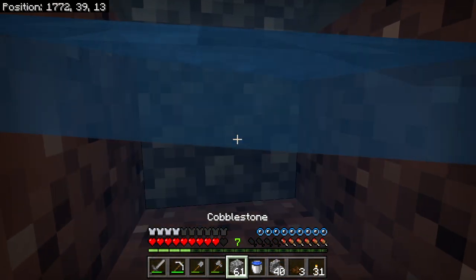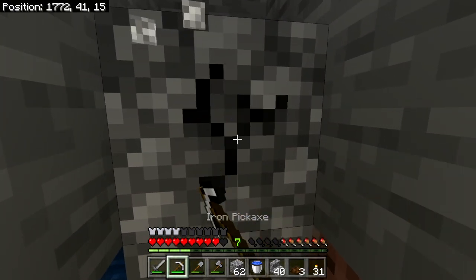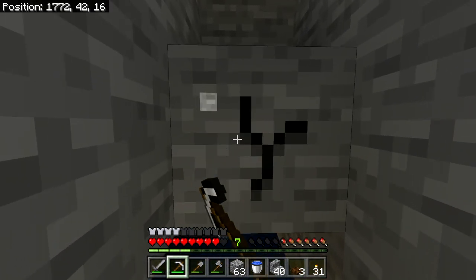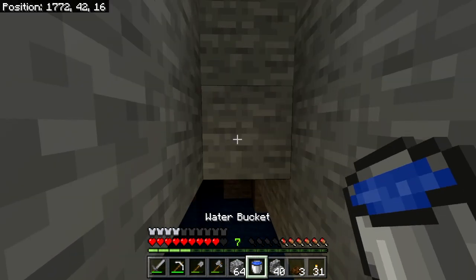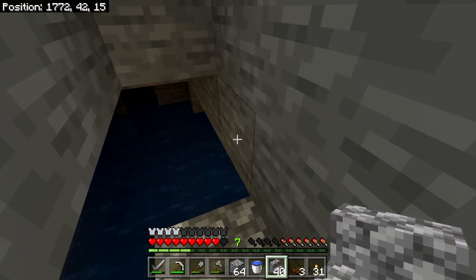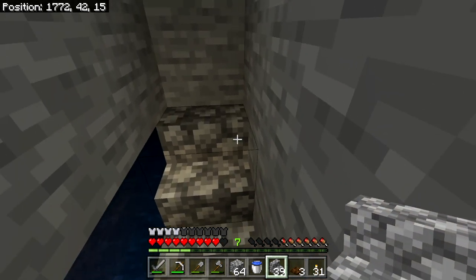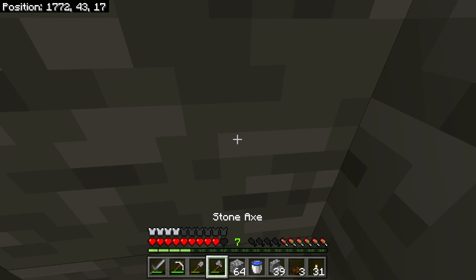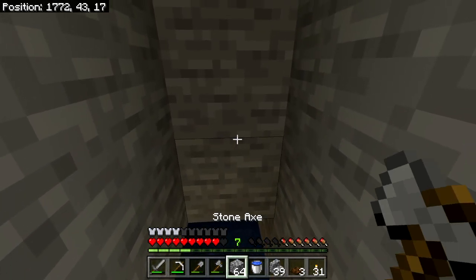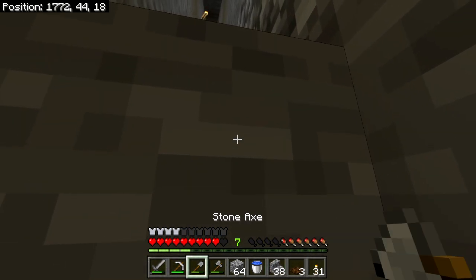Oh yeah, there's that water — I forgot about that. Remember that pool of water we fell into? Yeah, there it is. Here's how the stairs work: we'll stick a set right here. It's not a total block and you can push right up it just by pushing into the side of it — you don't have to press the jump button at all, which is fantastic.